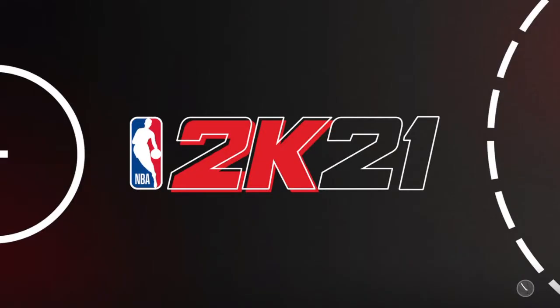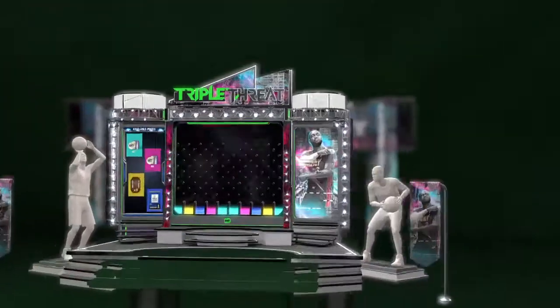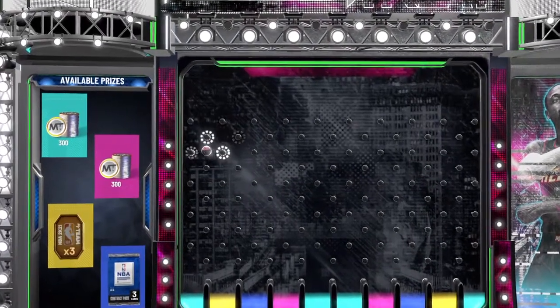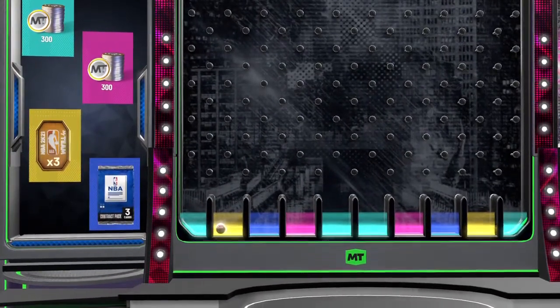Let's see if we get any ball drop help. We got three drops here — tokens and a contract pack. I'll go for the tokens. Like I have a choice — like it's going to care what I think. But we did get tokens, so that's cool.